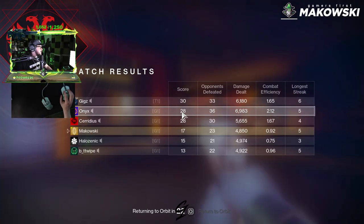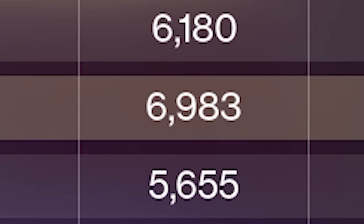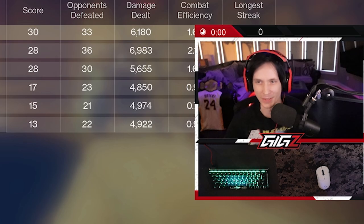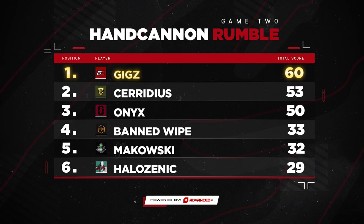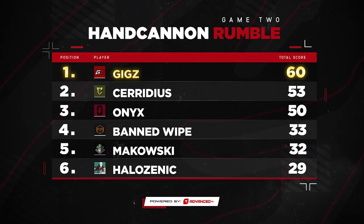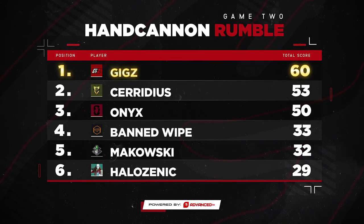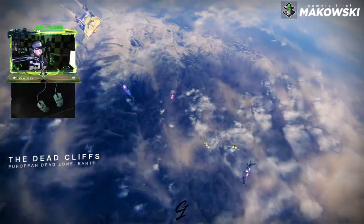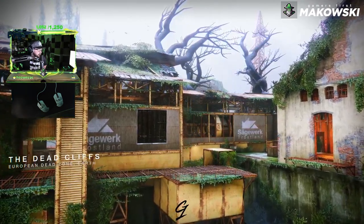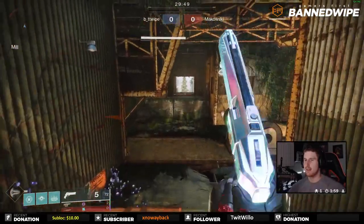Let's take a look at the results. Giggs with 30 again - he is well in the lead. Nice - 28. Thank you. So let's read it off: in first place going into the final game, we've got Giggs with 60 total kills. Serenius in second at 53. Onyx with 50 in third place. Buttwipe in fourth with 33. Myself in fifth with 32. And Halo coming up in the rear at 29. So in order for Jimmy to win, he needs to reach 30 while Giggs has 22.